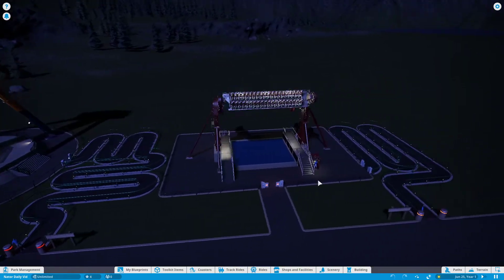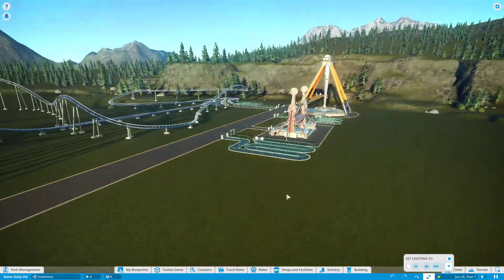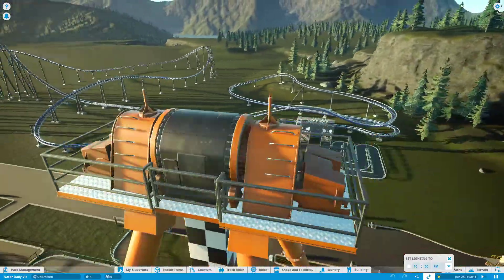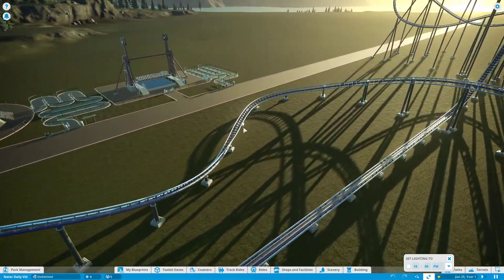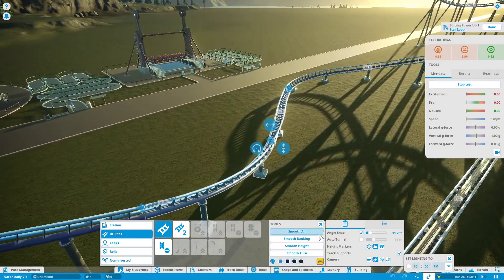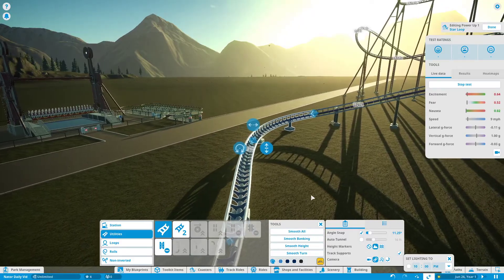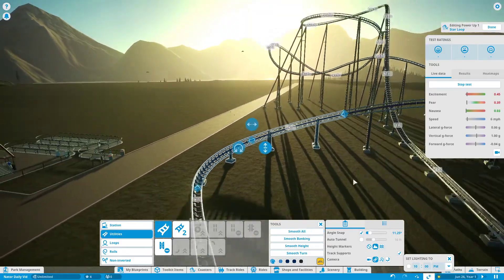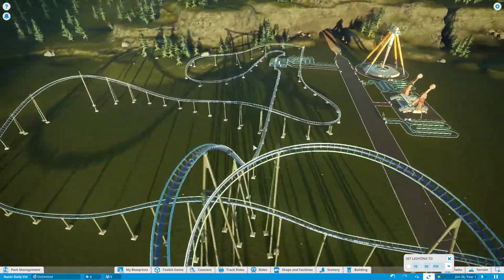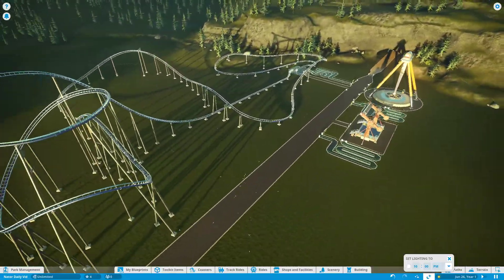Hello and welcome back to Nita27. Today we're going to be continuing our park. I realized last episode the entire second half was dark, so I fixed that for today's episode. There's one thing I want to do with the coaster — I want to smooth it out once or twice. The coaster should be officially done now. I really do like the track; the dark blue looks very nice.